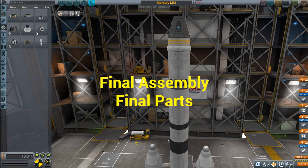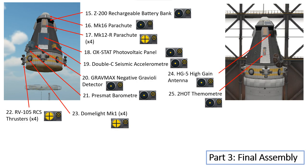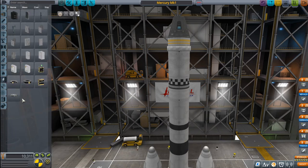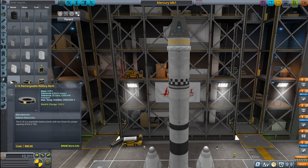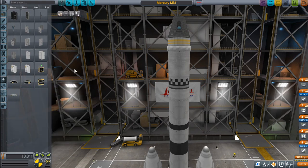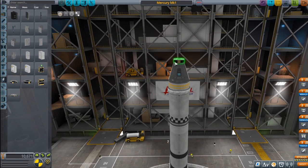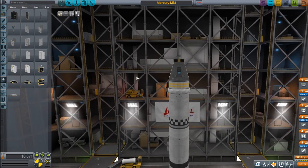Now we're going to go into final assembly. As you can see from the image, we have a number of parts to add before our spacecraft is ready to fly. First we need a Z-200 rechargeable battery bank — let's go to Electrical. Here's our Z-200 battery bank; let's click on that and drag it to the top. This will provide battery power to our spacecraft while we're in orbit.